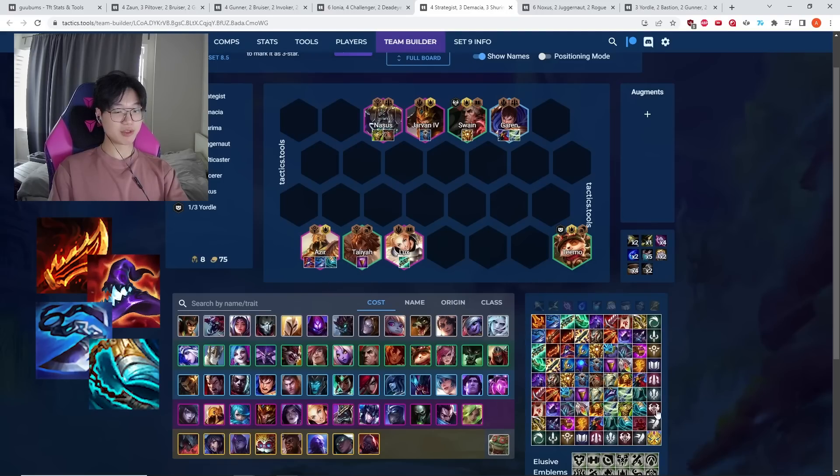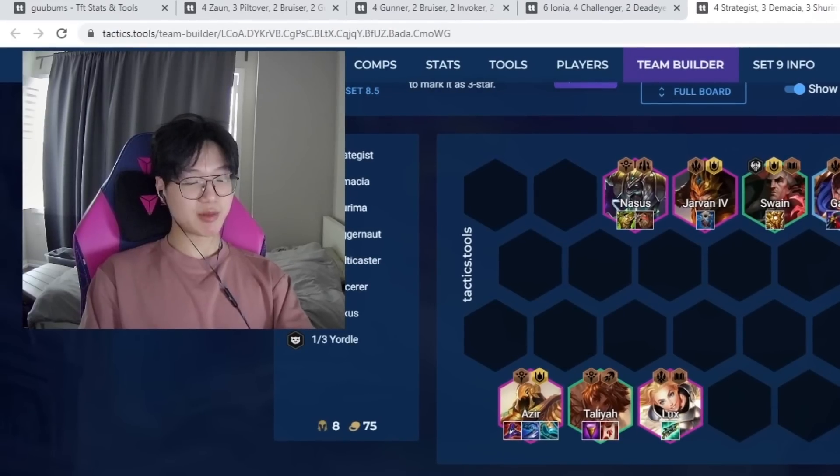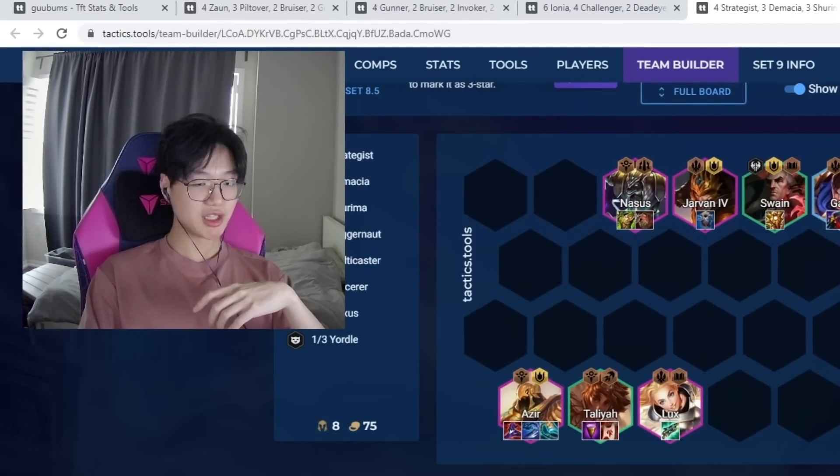Put Aura items on Taliyah — Chalice or Zeke's. With Azir, Rageblade is quite good — easily a top 5 item on him, unlike Zeri where it doesn't even reach top 5. The reason Rageblade is so strong is that for AP comps Bow is one of the worst items, and for AD comps Rod is one of the worst items — so Rageblade helps you manage your item economy really well.